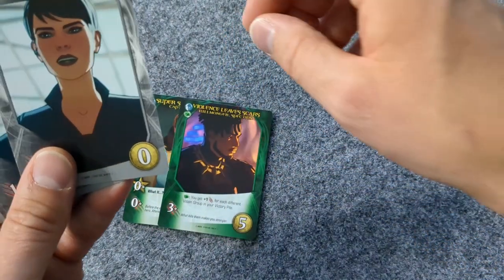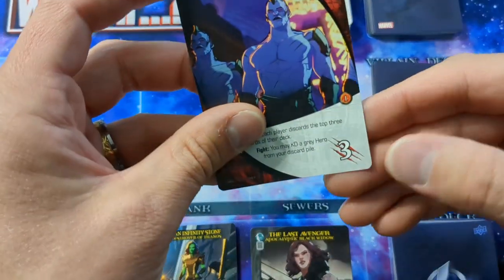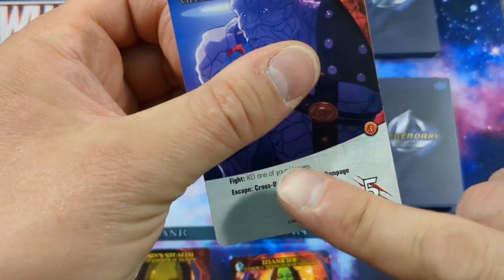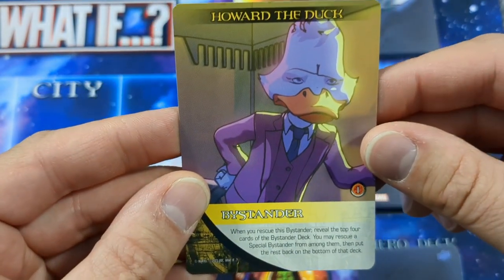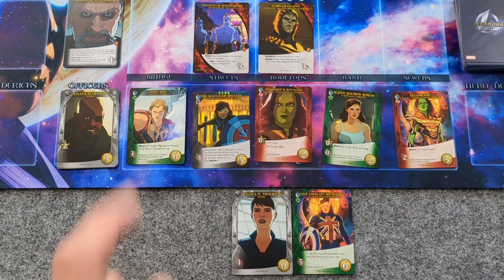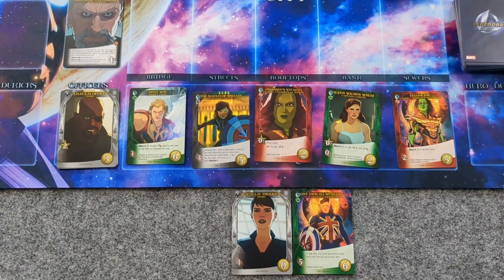When it's time to play cards, you may play them from your hand in any order. You get the recruit points listed on recruit cards and the attack points listed on attack cards. For example, with three attack points you have enough to remove a Giants of Jotunheim card to be placed in your personal victory pile. When fighting a villain that has a fight effect, resolve that effect before adding the card to your victory pile. If it has a bystander with a special effect, resolve that as well. You can do fight and rescue effects in any order, and if you have enough attack points to fight more than one villain you may continue to the next.